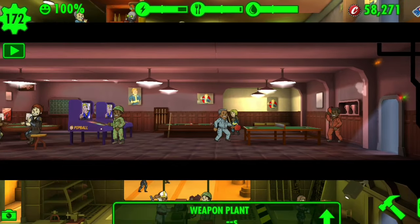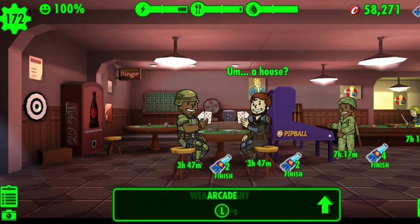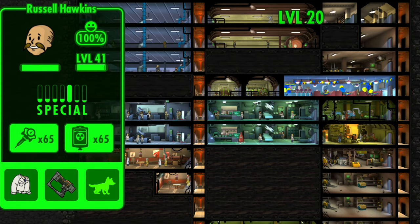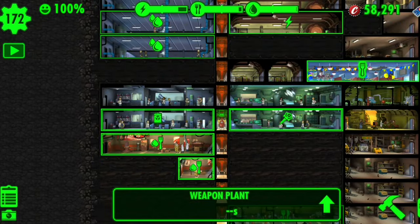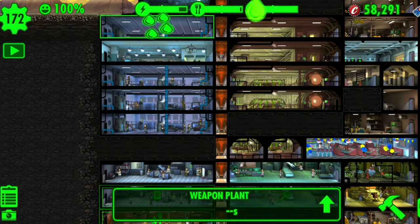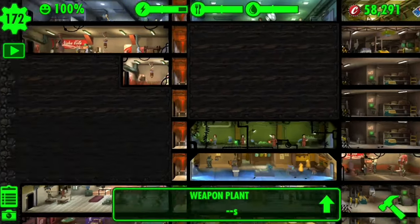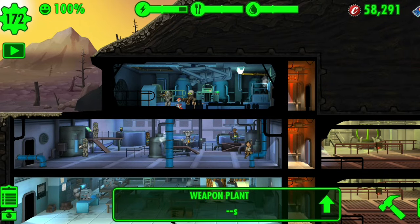When I say upgrade the dwellers, you want to make sure they have max stats. I could be using them for production but I'm going to upgrade first because I need the best people I can have. Some people only specialize in one stat — that's not ideal. You want perfect dwellers, especially for luck, because dwellers with high luck in rooms will give you bonus caps when you collect resources. You also want high endurance and perception to fight off enemies.